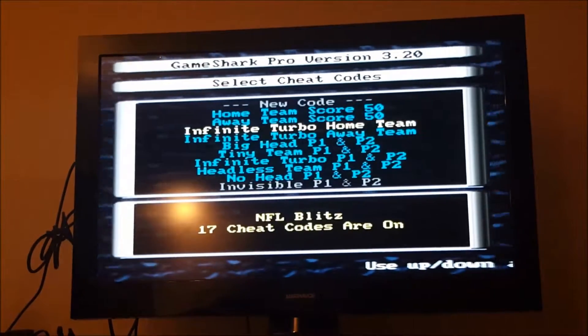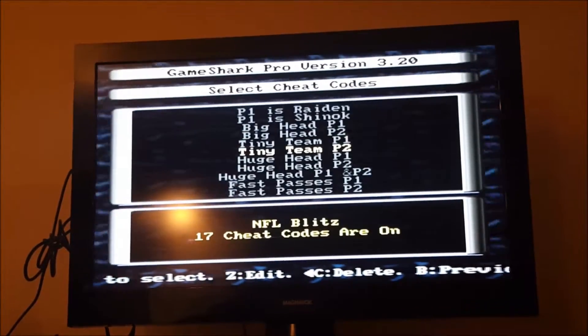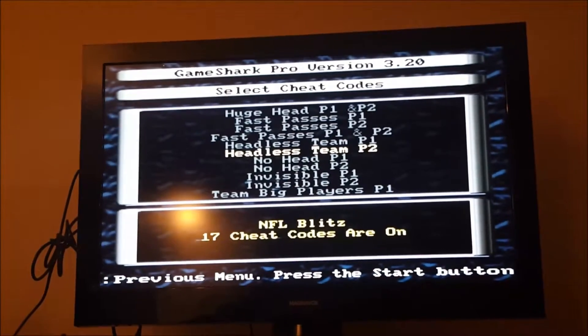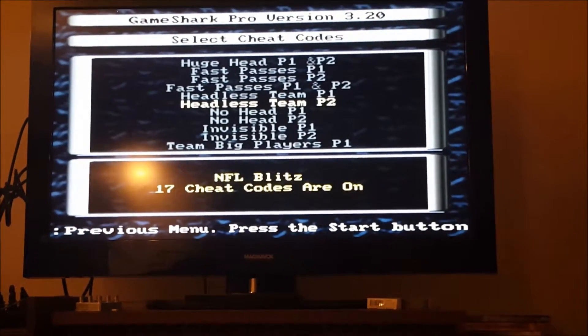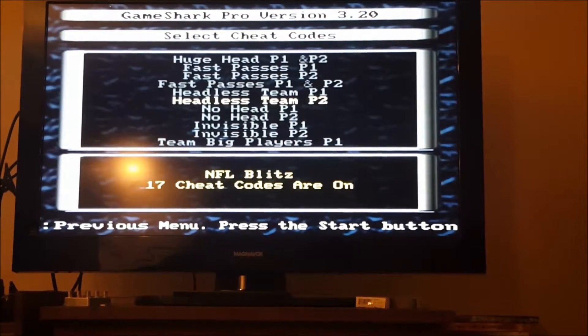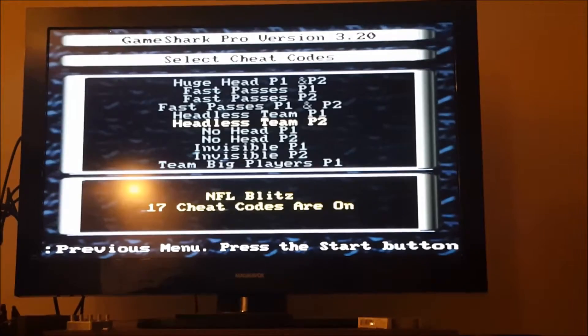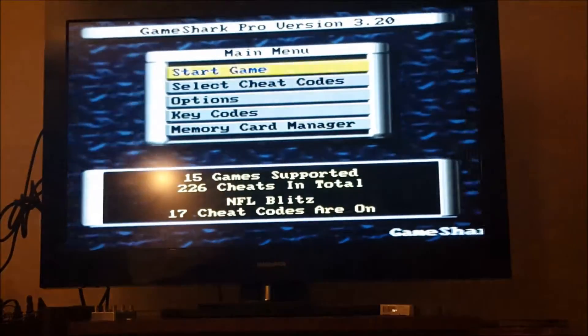So at around 147 codes it freezes. If you create more codes it's going to push this glitch up even higher. There's a huge number of codes on NFL Blitz, and that's what's causing the issue. The semi-bricked GameShark will come back on but the code list is glitched.